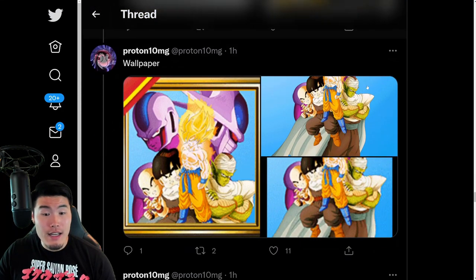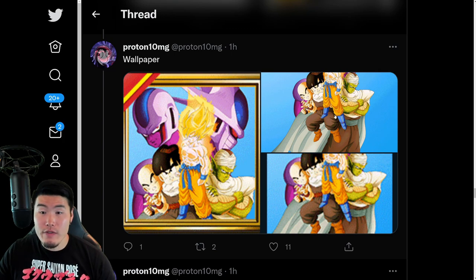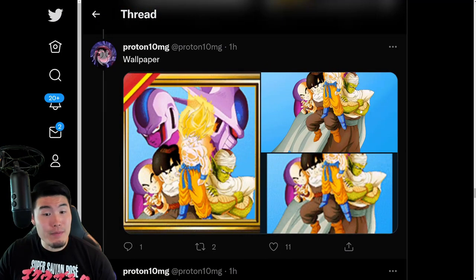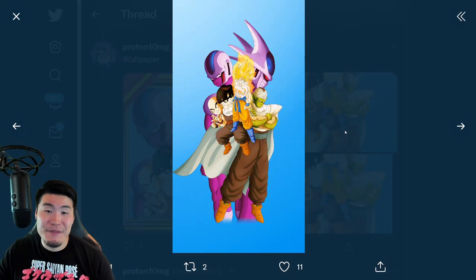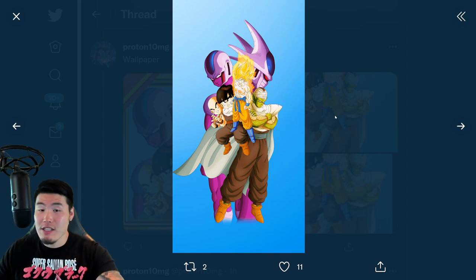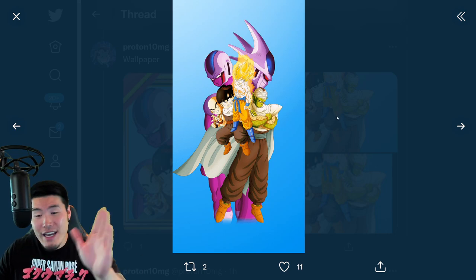And then we have a new wallpaper, which features Super Saiyan Goku. Got Cooler in the back, and then we have Gohan, Krillin, and Piccolo as well. I'm not going to lie, guys — this is not the nicest wallpaper we've ever seen. I mean, it's not terrible, but the background just feels kind of lazy. It's just like a blue background. I feel like almost anybody could have thrown this together. The artwork, of course, is nice — it's just the composition could have been better in my opinion.